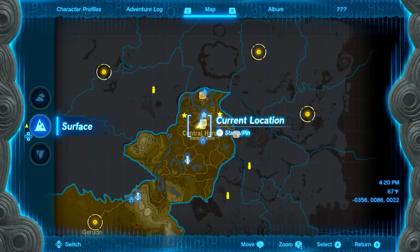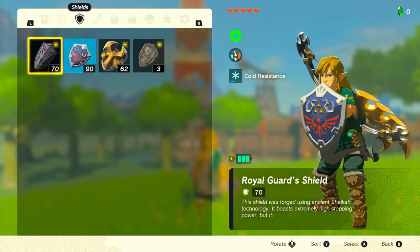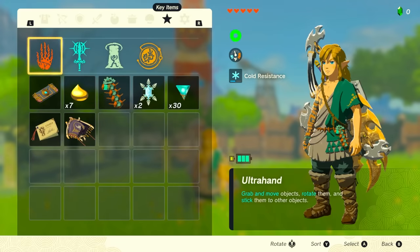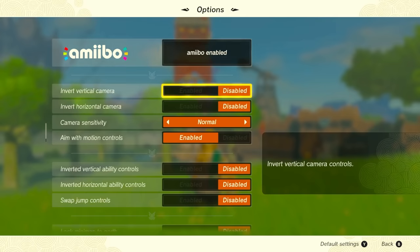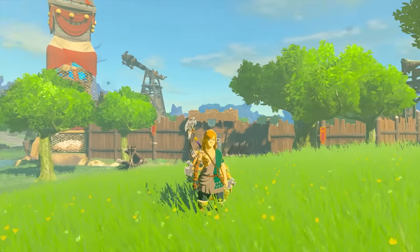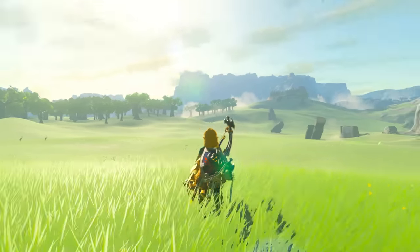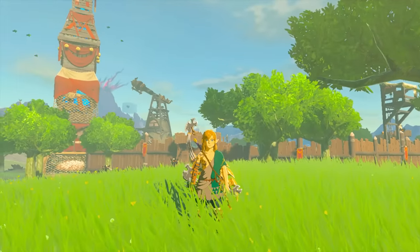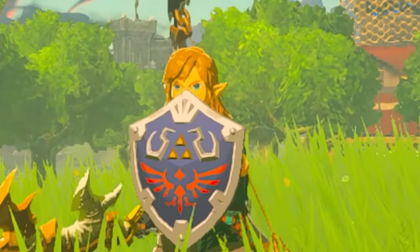Pressing minus brings up your mini map and all information within the game. Pressing plus brings you to all your items — your armor, arrows, shields, swords, materials, cooked foods, zonai devices, key items, and system settings. When you open system settings, go to options and scroll down to HUD mode. Selecting Pro HUD mode clears everything off your screen — useful for a more challenging playthrough, taking nice screenshots, or documenting cool items.